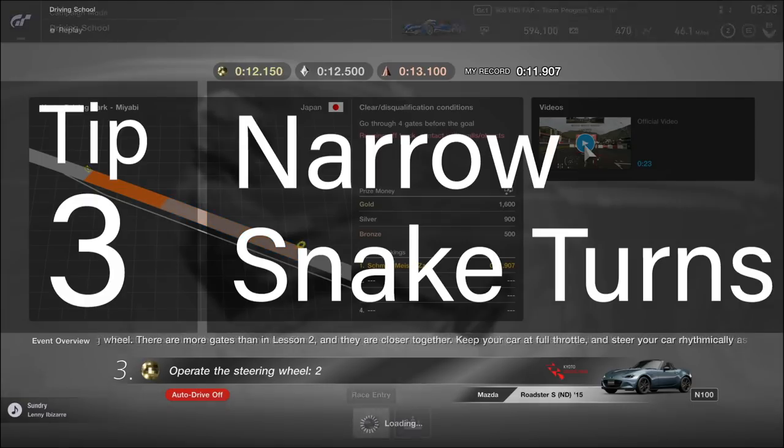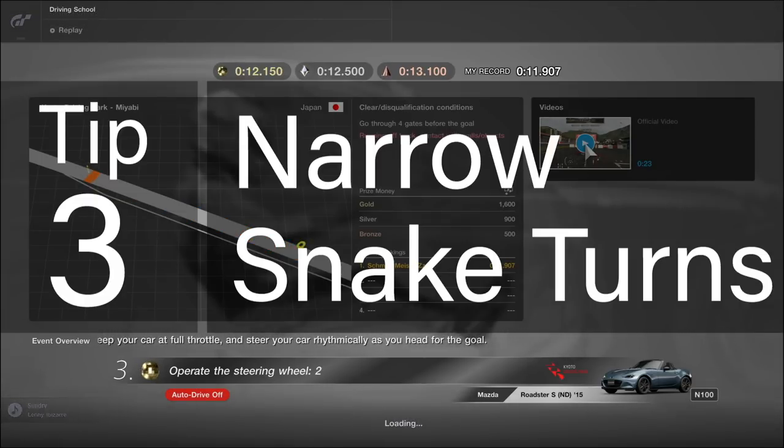Tip number three for lesson three: narrow snake turns. Again apply the same techniques from lessons one and two, and imagine yourself doing a very smooth right to left to right to left as you snake through the course. Don't let off the accelerator.